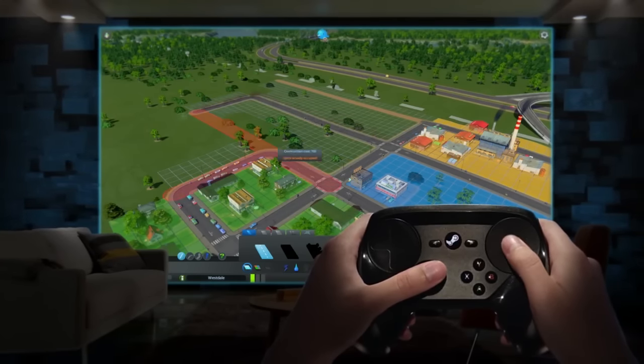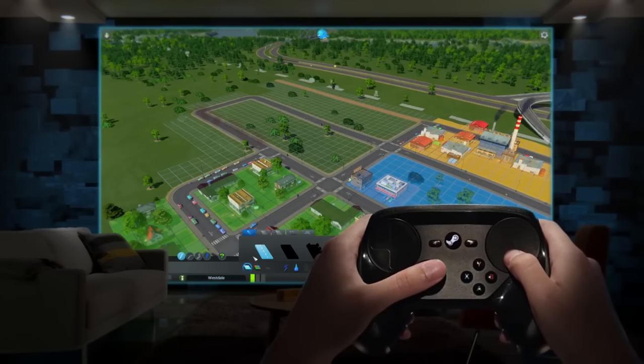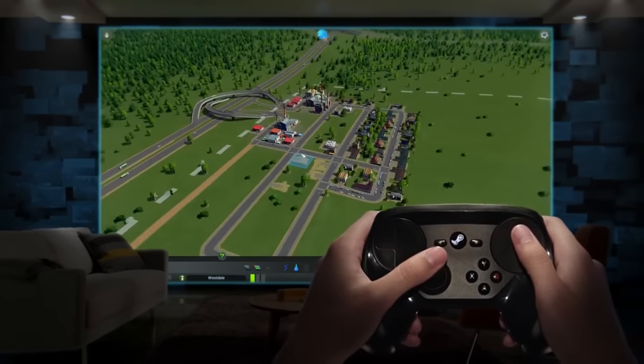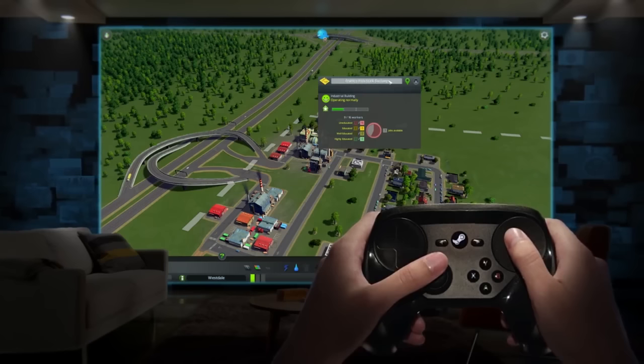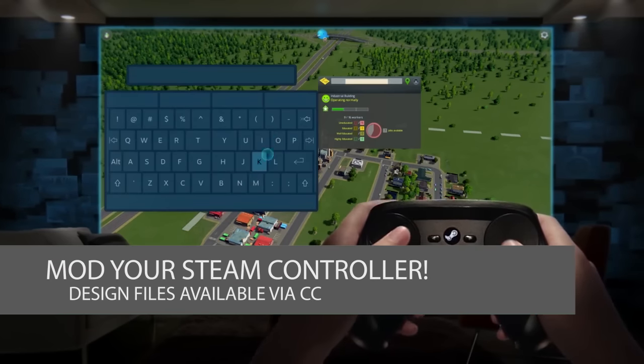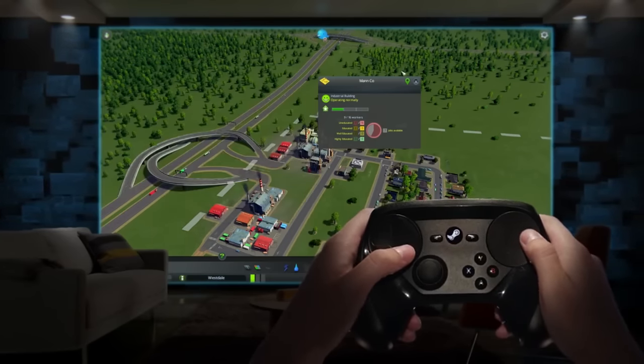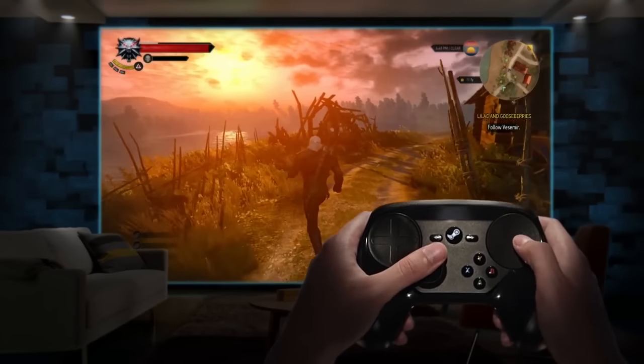In a Dropbox link that was made available today, Valve provided the Steam controller's design tools under a Creative Commons license. Much like fans love modding their rigs to match their latest gaming trends, gamers can now add accessories and adapt the look however they see fit. Naturally, if anyone wanted to sell a modded controller, they will need to contact Valve first for permission.